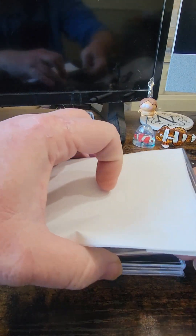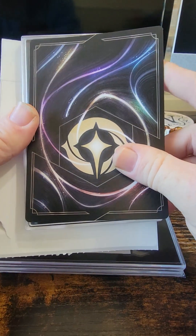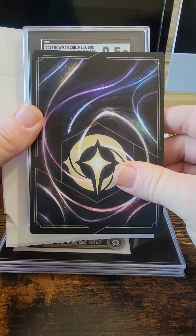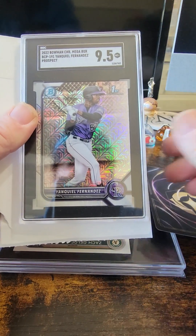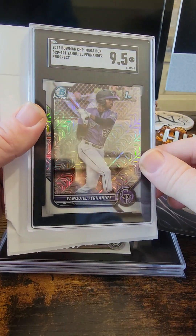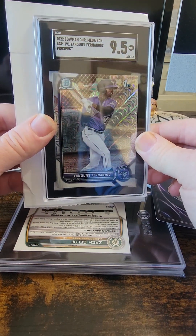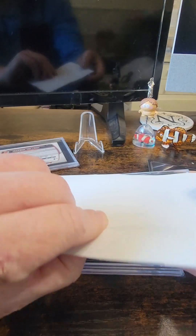2022 Bowman Chrome Megabox — 9.5. Yankeel Fernandez. That is a first. Not terrible, but you know, we'll take it. He's a good prospect for the Rockies. I've watched him for a couple years, so we'll see what happens.